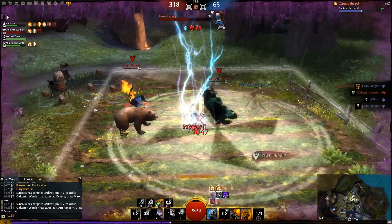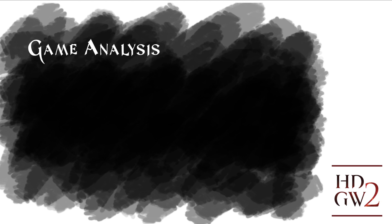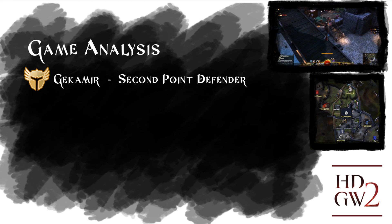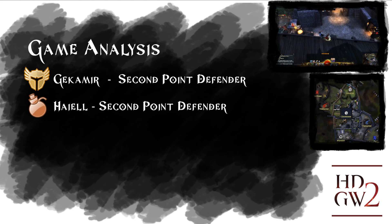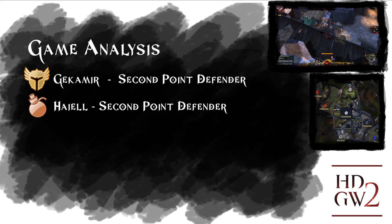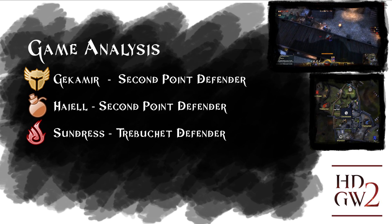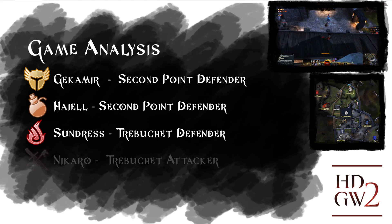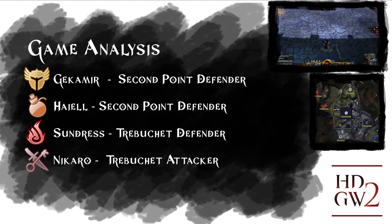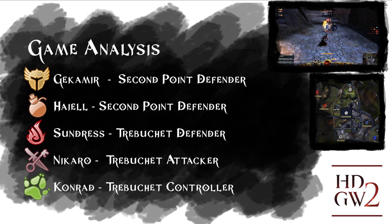Let's get into the team lineup. Guy Kimir is playing a tanky warrior based on shouts mostly. He will be our defensive support, usually on the midpoint at first. Hale is our engineer with a pretty strong 1v1 condition build, also going for mid from the start. Sundas is our roamer and trap defender with a pretty strong duelist build. I'm playing the Venom Share build and go for the enemy trebuchet in the beginning, then roam as well. Conrad is our designated trebuchet guy and did a really good job.